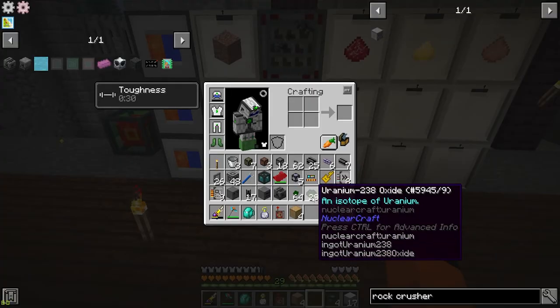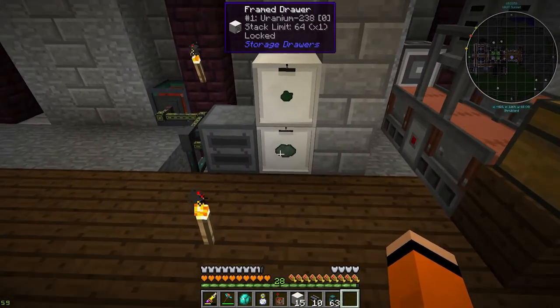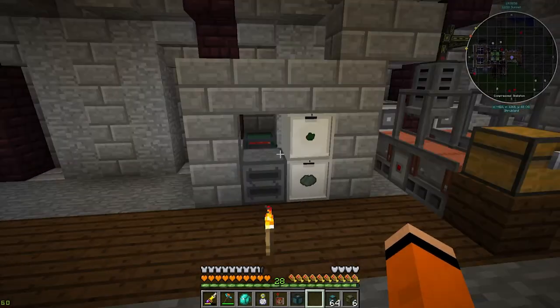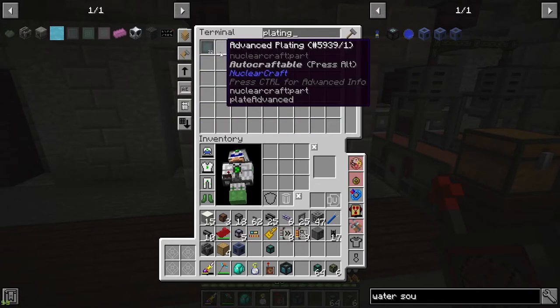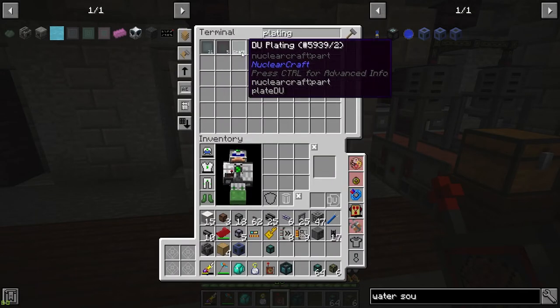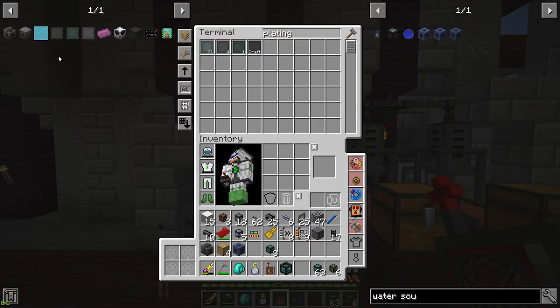I've set up the uranium here. It turns out we don't need uranium oxide — it can just be regular uranium-238, which is just running it through the isotope separator, with no need to infuse it with oxygen. So that should get us the DU plating. There's one DU plating — next is on to the elite one.